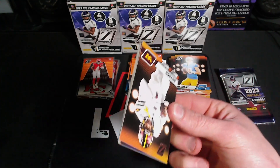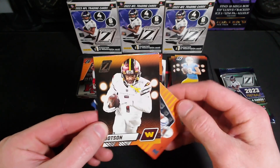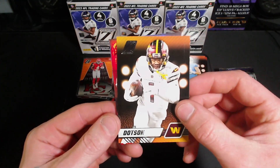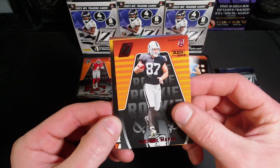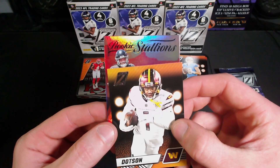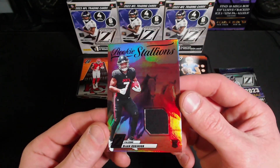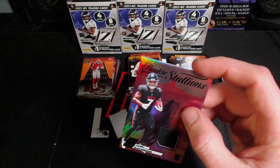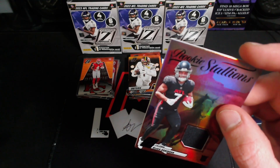Got a mem card in here. From the back we got a Josh Downs, Red Zone Michael Mayer. We got a Rookie Stallion — Bijan Robinson, there we go. That's pretty decent — Rookie Stallion, not bad. Would have been nice to get a Stroud but still a nice rookie hit.